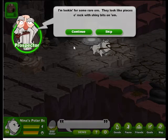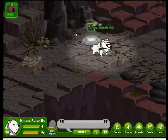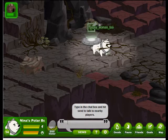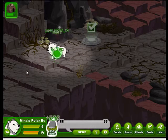It's the prospector. He's looking for some rare ore — they look like pieces of rock with shiny bits on them. Based on your earlier work, it seems like there should be some here in the quarry. He'll pay for each set of three you bring in. So this sounds like it's a repeatable goal. I do believe that we should try zapping some of the rocks, because I think that's where we'll find the rare ore.